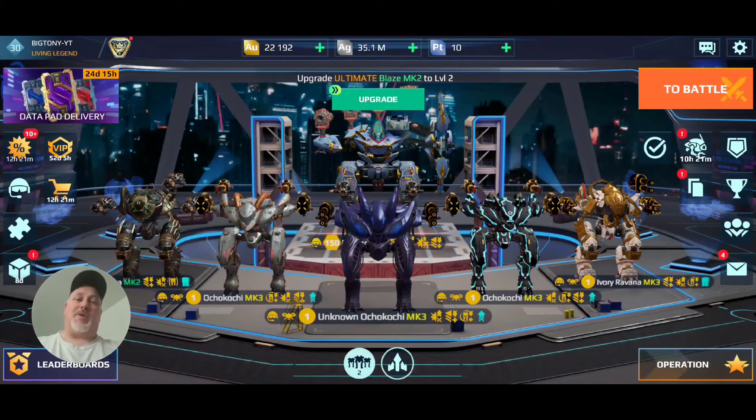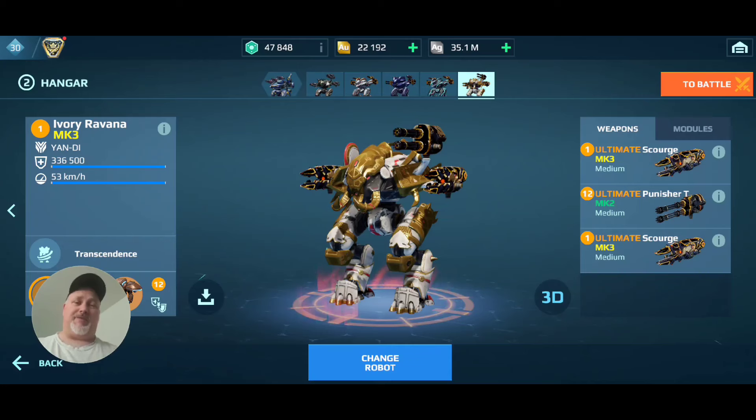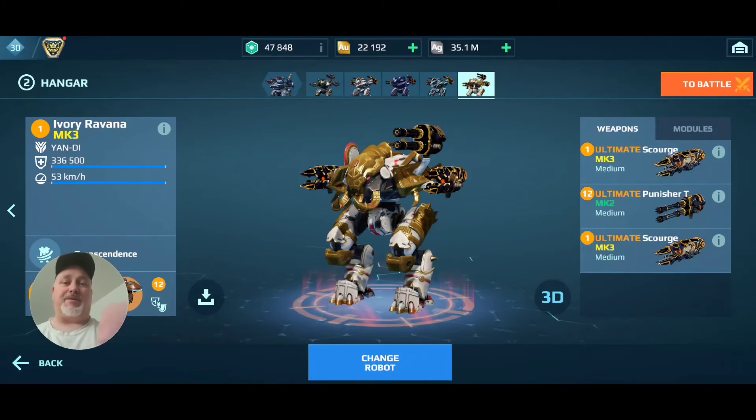Alrighty guys, we're in the hangar. Let's do a quick rundown — let's look at my brand new toy, the Ivory Ravana. I just MK3'd it. I've got the Poe Pilot and the Pascal Drone on there. The Pascal Drone is getting a nerf — that's the only portion of this that's getting a nerf, so I'll be looking at other drones. On the weaponry, I've got two ultimate scourges and one ultimate T-Punisher. The T-Punisher is a mix — a little shorter range, direct fire versus the scourges which are more indirect aim. You can be aiming one direction and still lock on with scourges, whereas with the T-Punisher you've got to be fully on target. I'm hoping to get an ultimate ion or maybe a third scourge at some point.